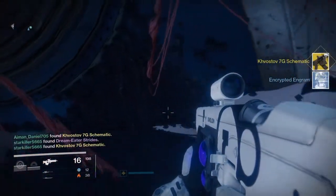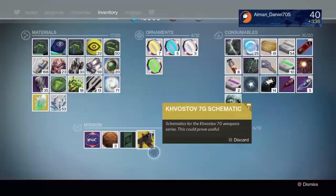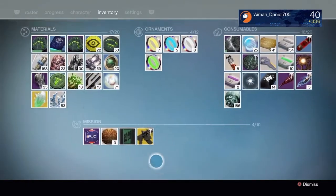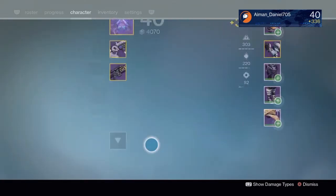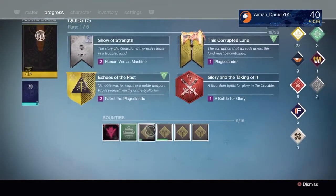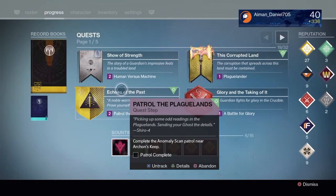Khvostov 7G Schematic — oh yeah! Once you've got the Schematic, go to your inventory and you can see the Khvostov 7G Schematic. Now you need to meet Shiro and ask him about what to do for the mission.